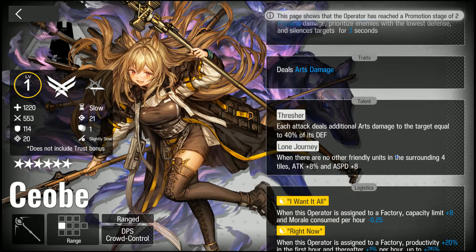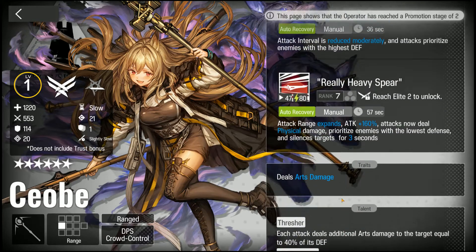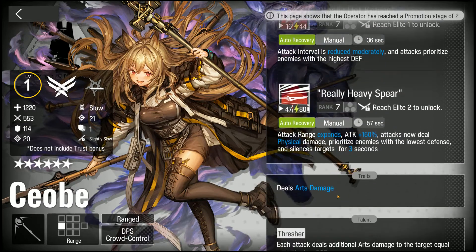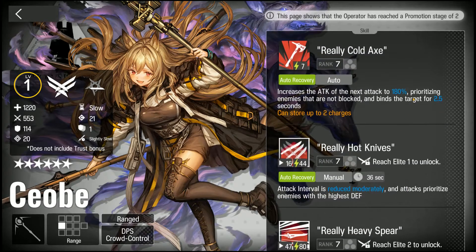Her second talent, Lone Journey, gives some stat boosts for not having allies in the four surrounding tiles — you may or may not take advantage of that depending on the map. Her second skill reduces her attack interval and prioritizes high-defense enemies, which is phenomenal for mowing down those targets. Her first skill is pretty short, adds a bind, and prioritizes non-blocked enemies. The bind helps in instances where you need to stall a target or run a composition that isn't blocking enemies.